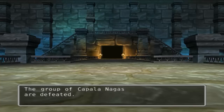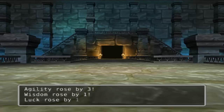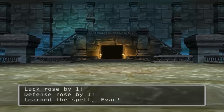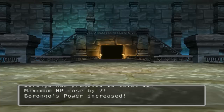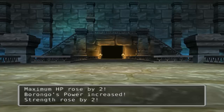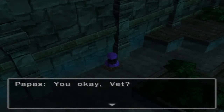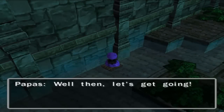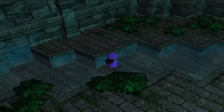We are leveling up! I got level 14 with some stat increases, and I learned the Evac spell. It's basically the same thing as the Exit spell in Final Fantasy games — it lets you teleport out of dungeons. The only reason I know what it is is because I've played other Dragon Quest games, so some stuff is familiar to me.